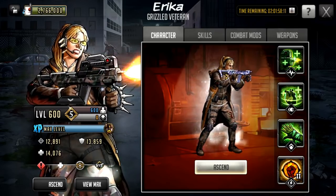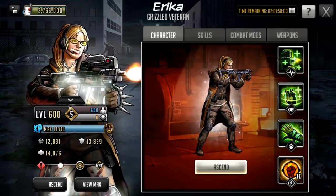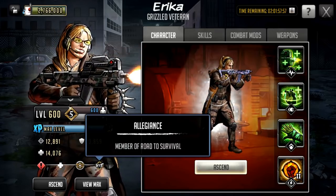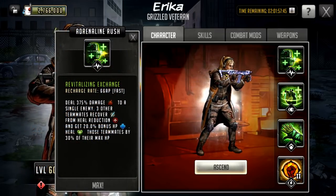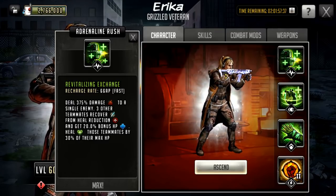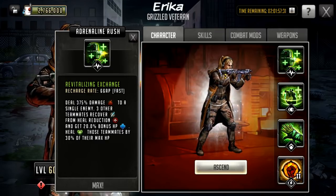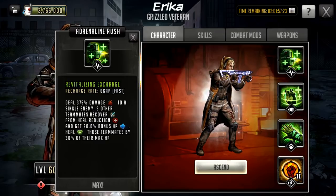She is an alert character, considered a medic, a mythic character, and a Road to Survival original character — that is her allegiance. Her rush is called Revitalizing Exchange — a 66 AP cost rush. It deals 375 damage to a single enemy, three other teammates recover from heal reduction and get 20 bonus HP, and those teammates are healed by 30% of their max HP.